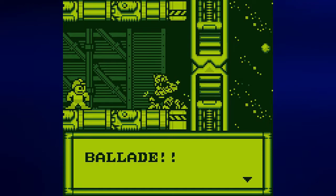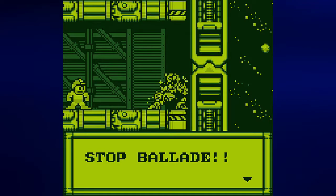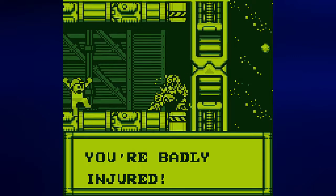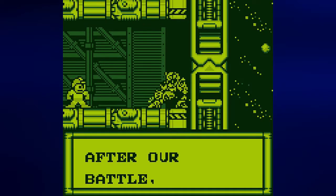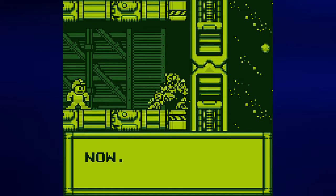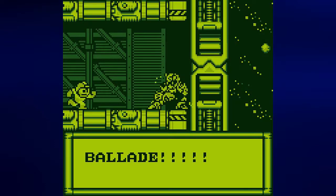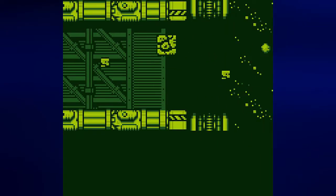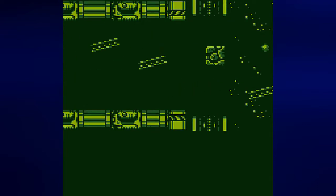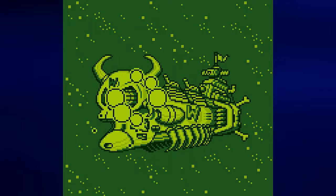And then Ballad shows up. 'Ballad, why are you here? Stop, Ballad — you're badly injured.' 'I know, Mega Man. After our battle I realized that I was wrong. This is all I can do for you now. Goodbye.' Ballad sacrifices himself to blow up the wall and the outermost layer of the ship so we can get out and just get sucked out through the vacuum of space — which is a good thing for Mega Man and bad for a human, because Mega Man can breathe in space.